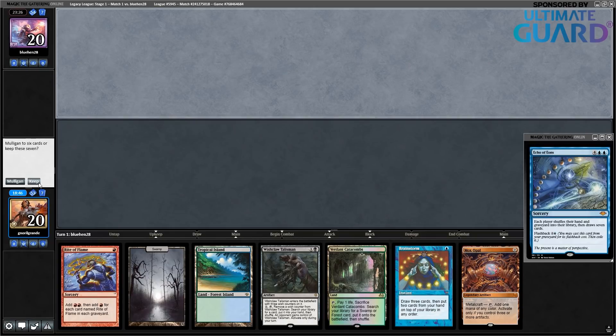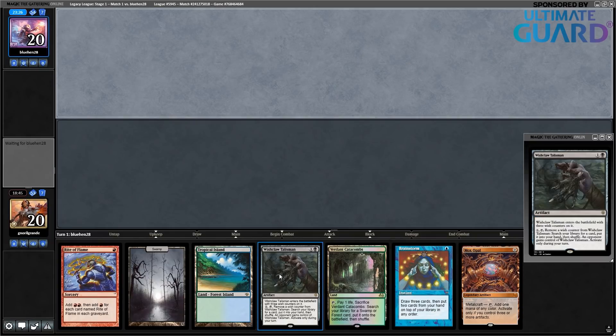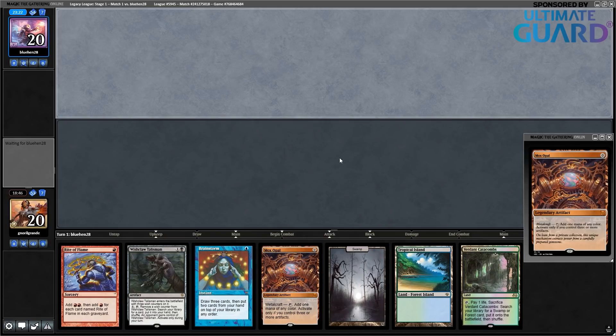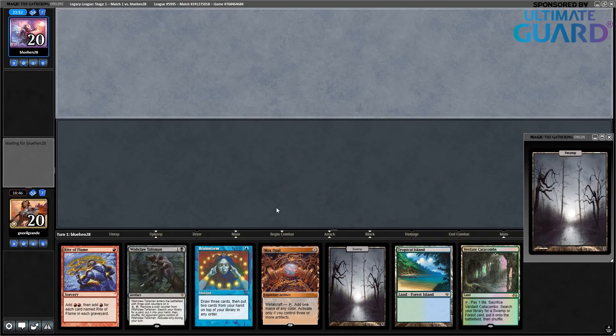Second game against Reanimator. I go ahead and keep this hand — it's not very powerful, but I don't know if I should mulligan. The thing is I don't have any interaction for my opponent, so if they go Griselbrand turn one I'm dying to it. I'm just keeping a hand that has some gas, and my opponent probably is playing a lot of discard spells so I don't really want to mulligan much. My opponent, by the way, mulliganed to three cards.